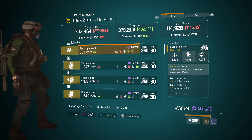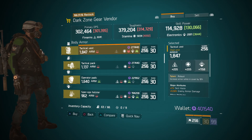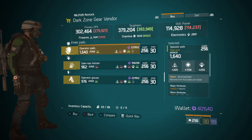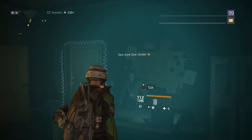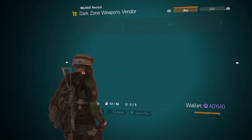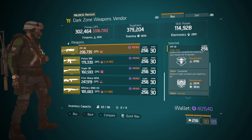We're here in DZ02. We have a Spec Ops Mask with Tenacious. A lot of people like using this since in 1.6 you can use a Med Kit at full health — the Tenacious talent is really good, especially for PvP. You can pop a Med Kit before battle, get that extra 10% for 10 seconds. We have a Robust Chest Piece rolled towards Electronics, a Tactical Pack with Specialized and Stamina, Operator Pads, Spec Ops Holster with Sturdy, and Operator Gloves Savage rolled towards Stamina with decent Crit Hit Damage stats. I'd probably reroll the Pistol Damage off for something else.